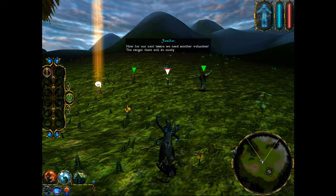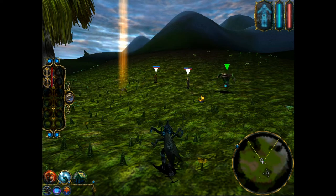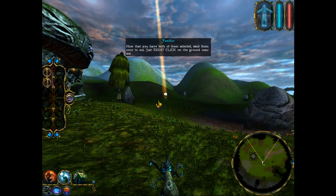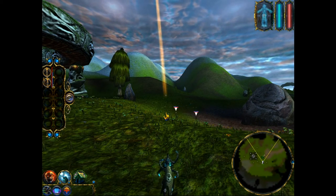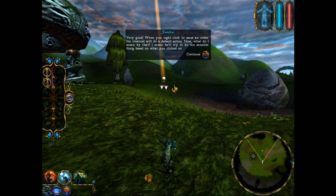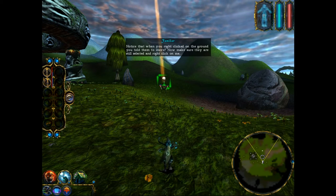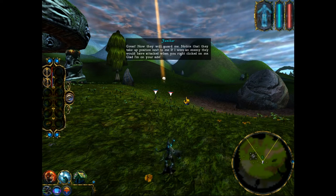Now for our next lesson we need another volunteer — the ranger will do nicely. To select multiple creatures, hold down the left mouse button and drag the mouse. Now that you have both of them selected, send them over to me by right-clicking on the ground near me. When you right-click to issue an order, the creature will do a default action — the sensible thing based on what you clicked on. Notice that when you right-clicked on the ground you told them to move. Now right-click on me and they will guard me. If I were an enemy, they would have attacked when you right-clicked on me.